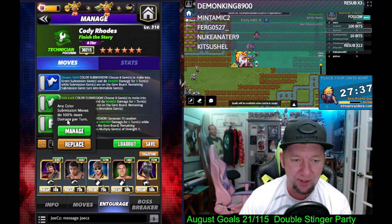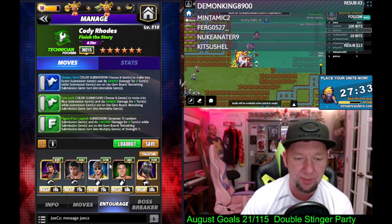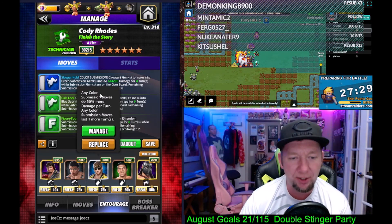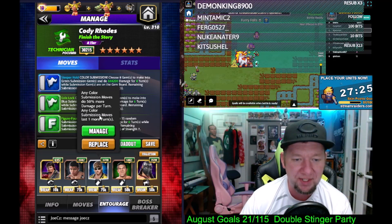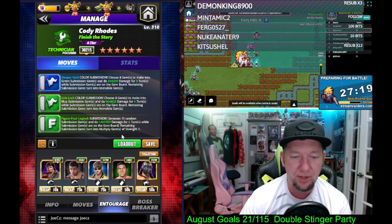We got Ali out here for 100% any color sub damage — that's going to affect all three subs. We got Logan Paul for 50% more sub damage any color, that's going to affect all three subs again and they're all going to last an extra turn. Then classic Bruno here, 50% to the green subs, and those will last another turn.